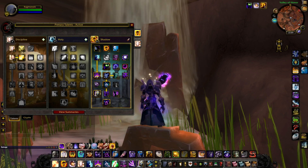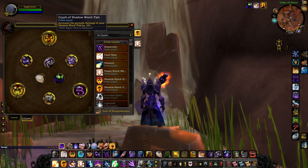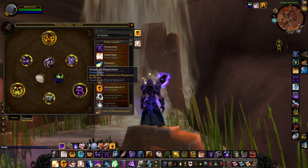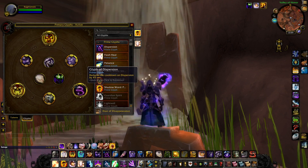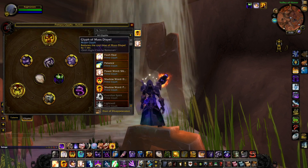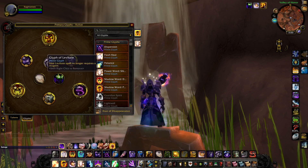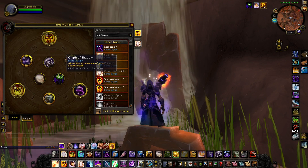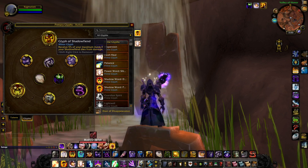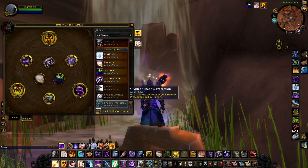For glyphs — I run Glyph of Shadow Word: Pain, Glyph of Shadow Word: Death, and Glyph of Dispersion to reduce that cooldown. For majors: Glyph of Dispel Magic, Glyph of Mass Dispel, and Glyph of Psychic Horror. For minors: Shadow Fiend, Levitate, and Shadow. Shadow Fiend is a must-have — no ifs ands or buts. The other two are flexible.